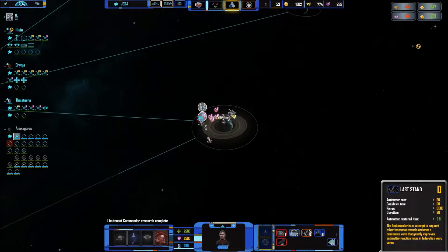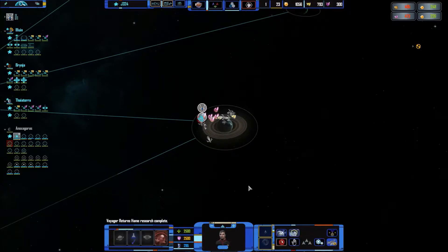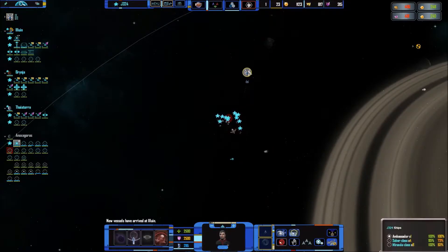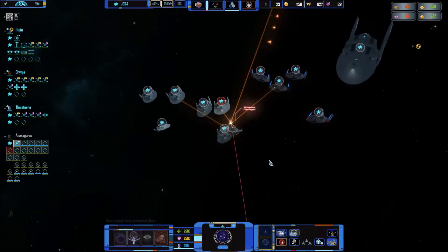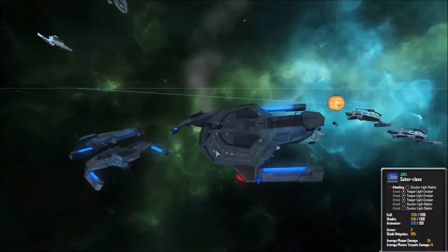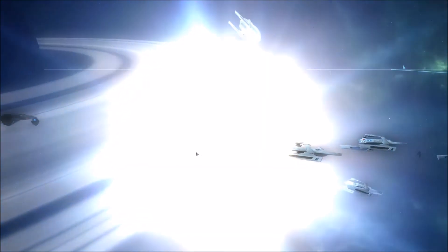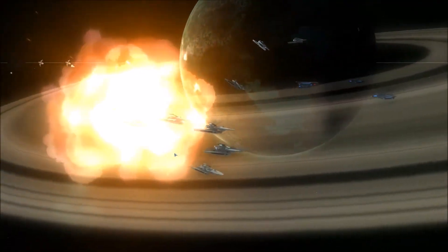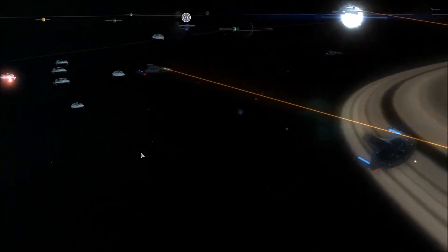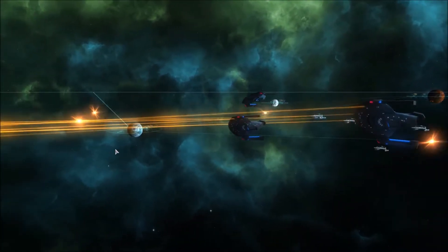Last stand — more anti-matter, and long range scan. That's quite an interesting thing. Or just uber shields. Yeah, uber shields. How are your shields at the moment? Perfectly fine. Marvellous. Look at these hilarious little tiny lucky ships being completely annihilated by my small fleet of hundred-year-old vessels and tiny ships designed to combat the Borg. I love it.